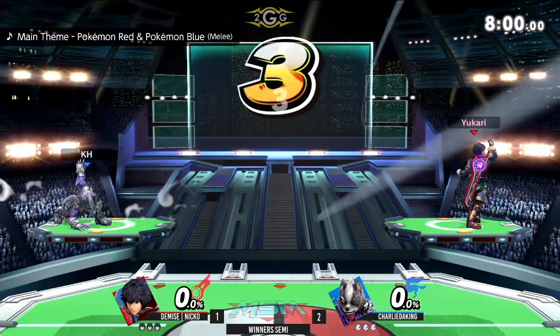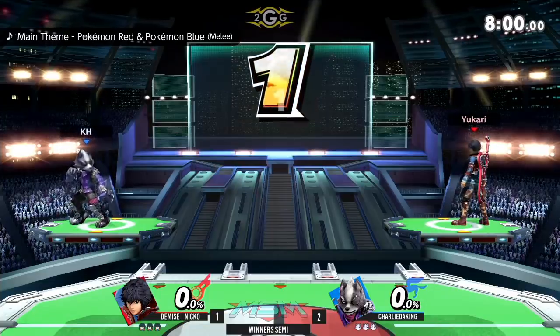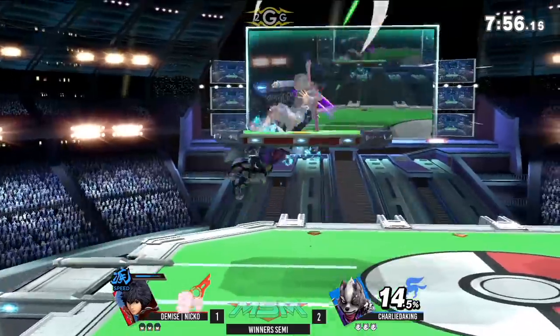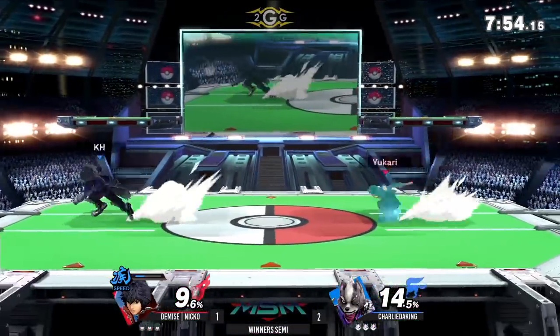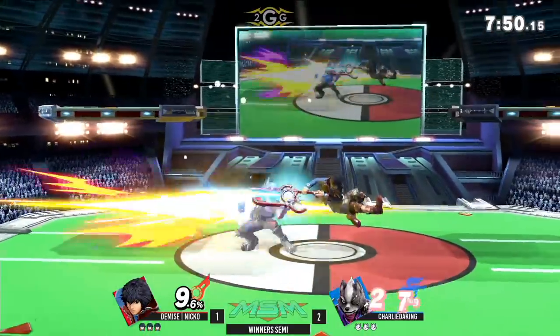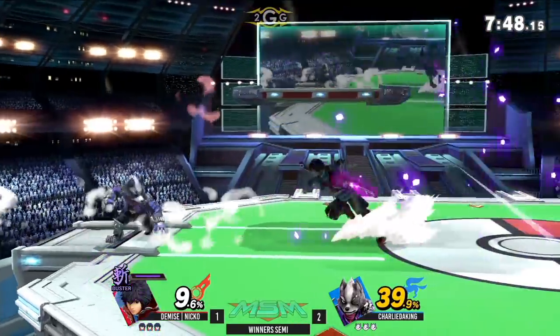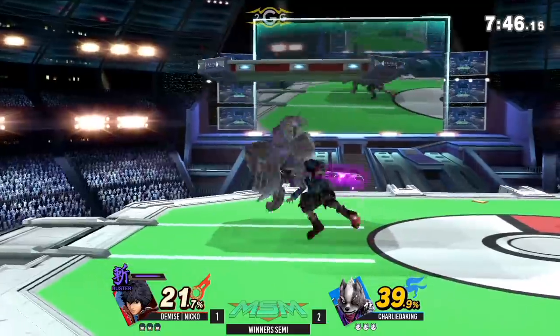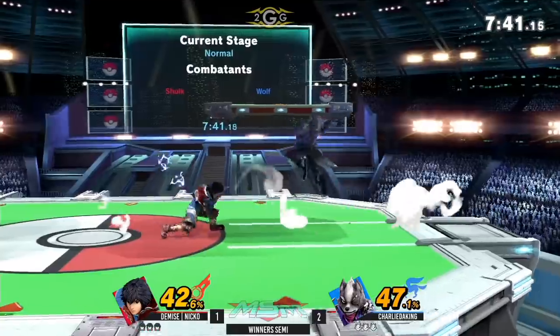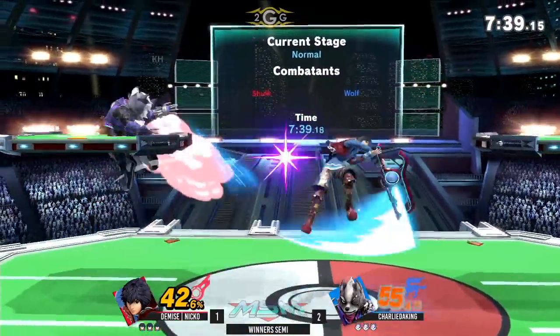Now we have Nico leading 2-1, running it back to PS2. Charlie one game away from going to Winner's Finals against Nitro — sorry, getting my Rick and Morty mains mixed up. They're both really good, they both have glasses. One more time — Nico trying to push the advantage a little bit more but kind of gets blown up for it, and the low hit on shield resets these two back.